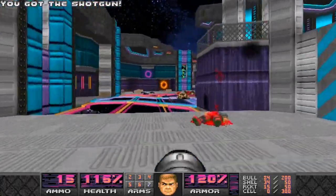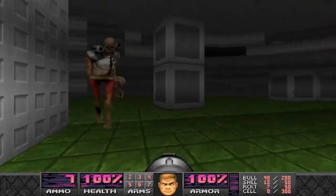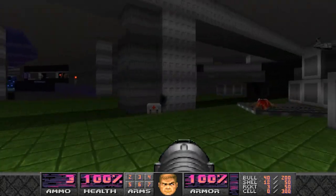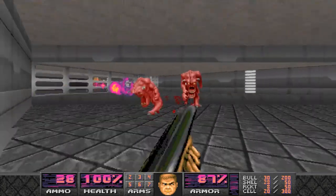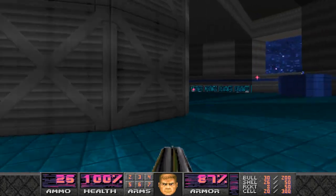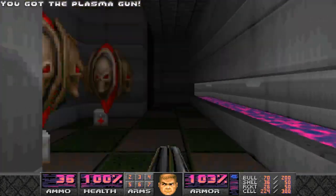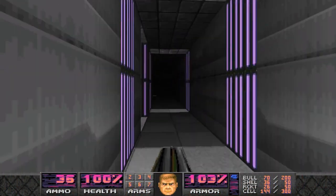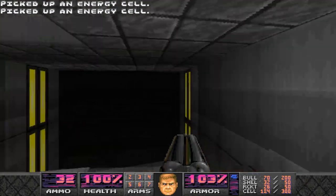Map 15 contains the first secret exit of Ancient Aliens, where you can access map 31, Grey Dwarf. Set on a desolate spaceship, this level was made by the WAD's composer, and there are plenty of little areas to uncover. It's more of an exploratory type of level, and your enjoyment would depend on your Doom tastes. I love the atmosphere and the emptiness of some of the bigger rooms on the ship, though it was probably best left as a secret map since it's tonally very different to anything we've seen so far.